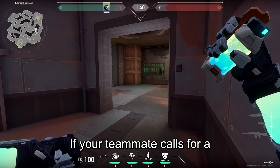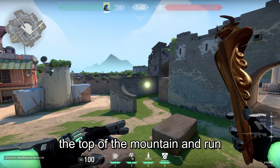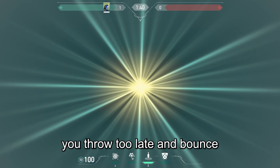On defense, if your teammate calls for a flash elbow, you can stand in this corner or window, look at the top of the mountain and run through the flash. But be careful — you need to throw the flash almost instantly after you press W. If you throw too late, it'll bounce off this wall and blind you.